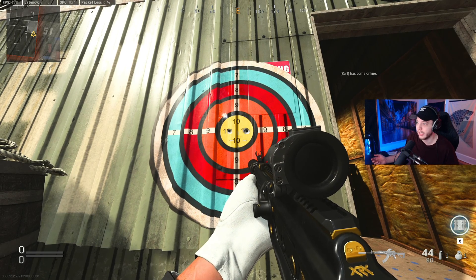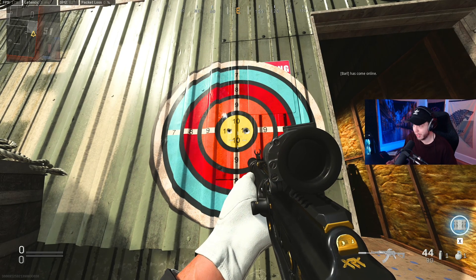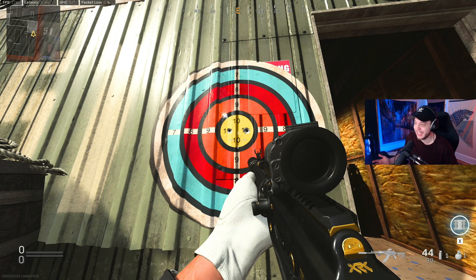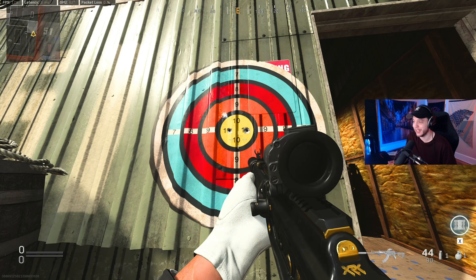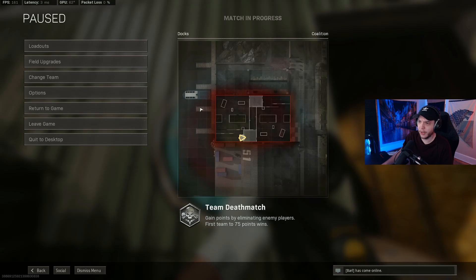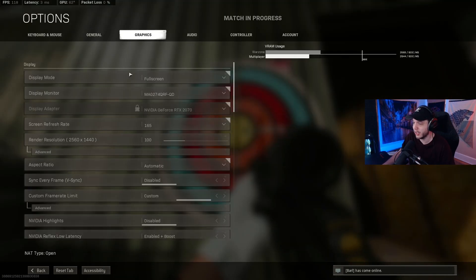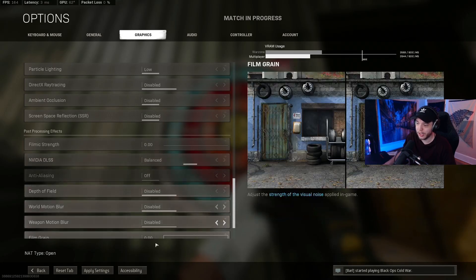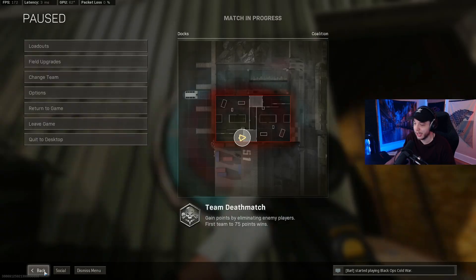So I have DLSS on quality right now — DLSS on quality is definitely fixed, which is huge news. We can finally start using DLSS again, thank god, because my frames on 1440p have been horrible with it turned off. We're gonna go into the settings and test all the different DLSS settings — right now we're on quality, we're gonna turn it down to balanced and do the same little test.